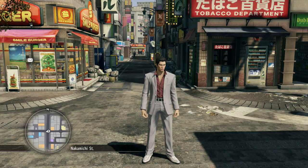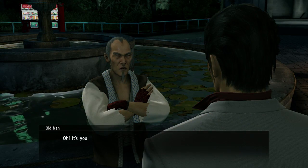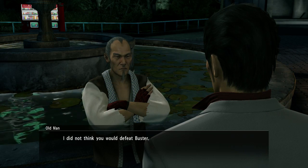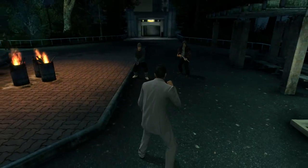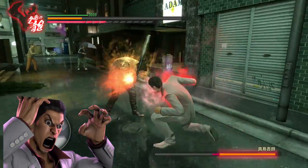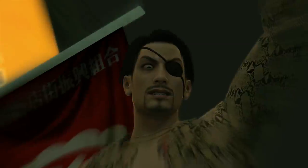It also needs to be said that once you beat Majima in the outdoor city area, you'll need to re-enter by going into any nearby shop and leaving again if you want to find him again. A select few moves in this style can also be learned from a trainer called Komaki, whom you'll meet later in the game in an area called Purgatory. Fulfill the requirements of his requests and he'll teach you some very handy moves, such as the prestigious Tiger Drop — which has a love-hate relationship with the fan base for being ridiculously powerful.